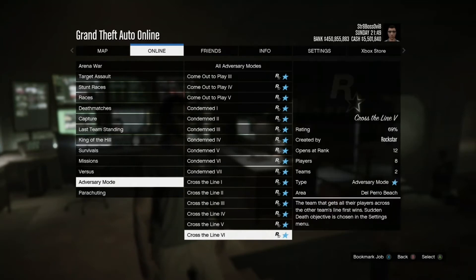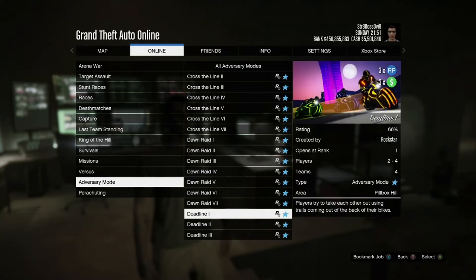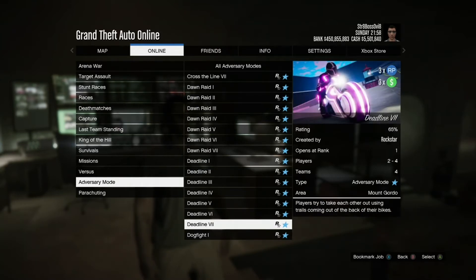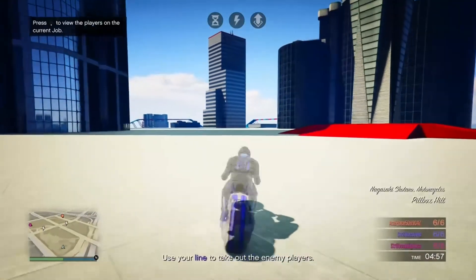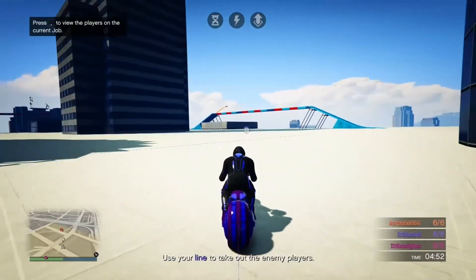Moving on down to adversary modes, there is triple money this week, which is always fun, and it is Deadline. That's where you ride around on the — as Orb Smoke calls it — the Shakiras. I've never done that job before, so in our weekly video we like to show you what it looks like. Big Hoss tried to walk me through it because he has done Deadline before.